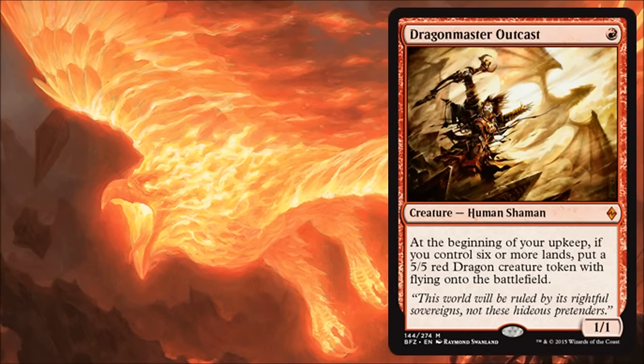Dragonmaster Outcast is a reprint, originally from Worldwake. It's a pretty cool reprint, considering the value of this card was starting to creep up. It sees a lot of play in commander, like in dragon decks. As far as its limited viability, it's a fine limited card, but you want to be smart about how you play it. You don't want to throw this down on turn one and make it a lightning rod for five turns until you can get six lands out. You want to wait until your next upkeep you're going to have six land, then hopefully get the dragon and have it survive just one turn. It's incredibly fragile, but also incredibly cheap — not a huge commitment if things go wrong. So it's more than worth it to play in limited. It's too fragile for standard and other constructed formats, but it's a pretty fun card in commander for a dragon build.